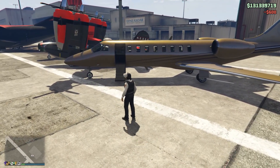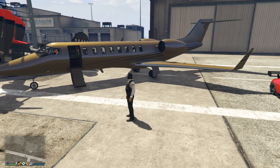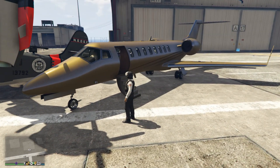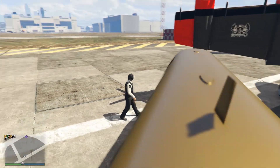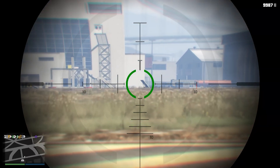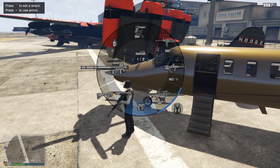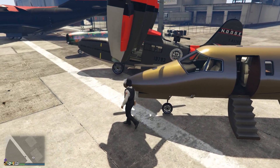I'm not going to fly the Luxor Deluxe because there's no point to. It's normally $10 million and this week it's $7 million — it's still the most expensive vehicle in the game basically, even with that discount. There's no reason to buy it unless you want to show off. You can go over to the corner of the map and a normal Luxor will spawn inside the hangar every single time you go to the airport, which defeats the whole purpose of getting this plane. It's just a show-off vehicle.